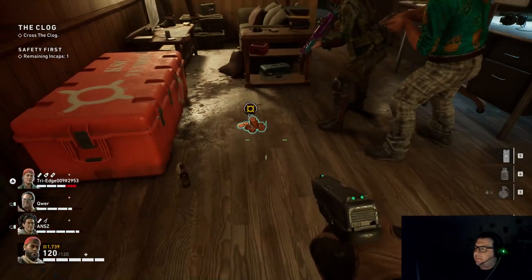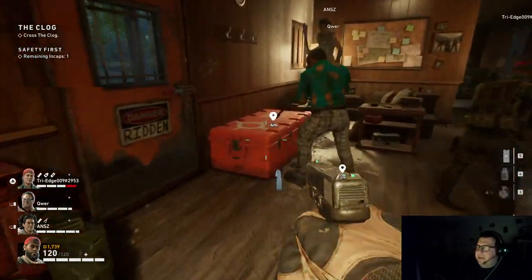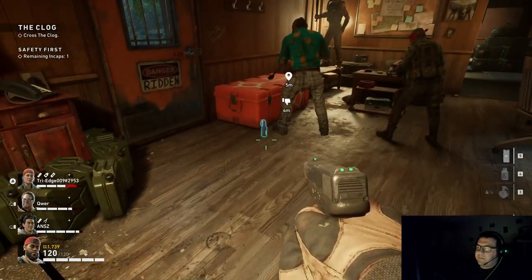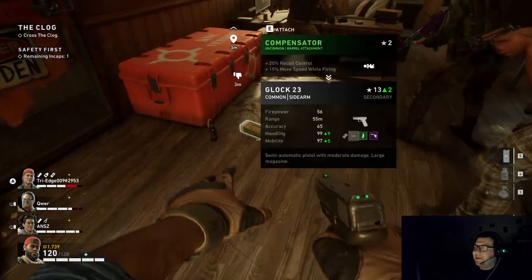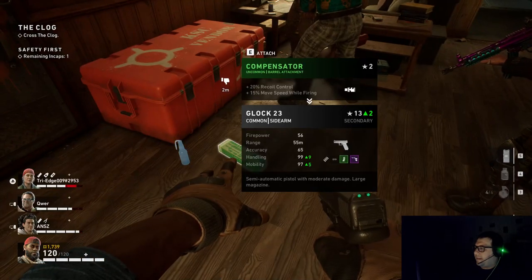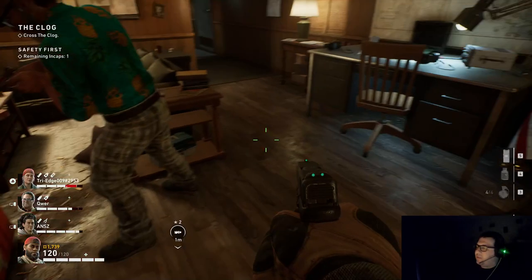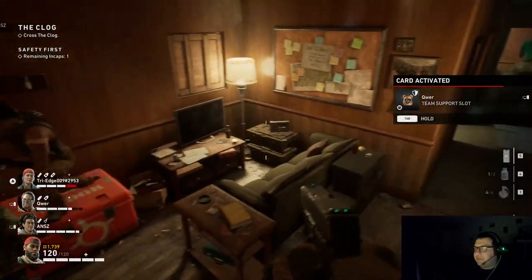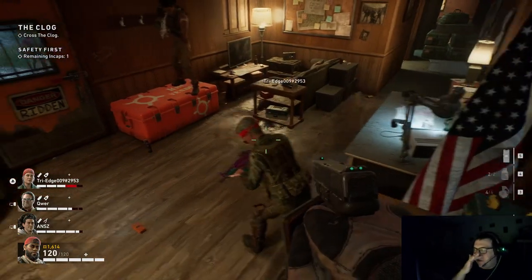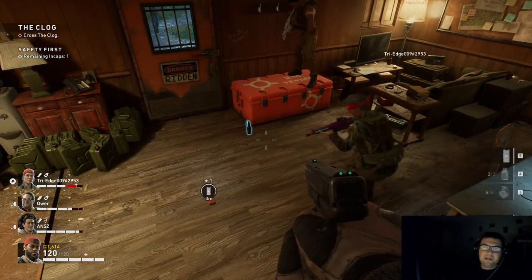Looking at our loadout — an extra support item wouldn't be bad. Our deck is all built for solo clutching. We're basically setting up movement speed, because if our teammates die, we want to be able to do it by ourselves. So it might honestly be easier to do with a bots strategy.